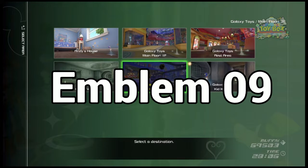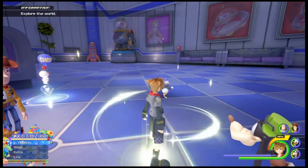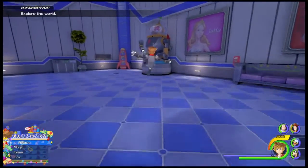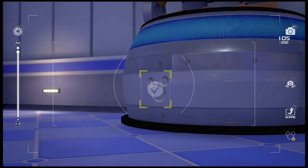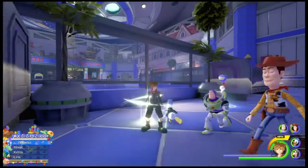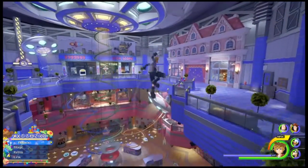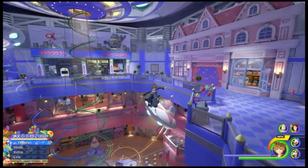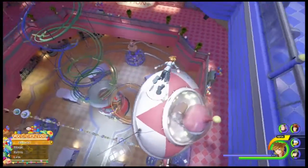For this next emblem, you're going to want to start at Main Floor 3F. From this save point, you're going to go immediately to your right, and there's going to be one sitting right on this thing. Now back to that same Main Floor 3F save point, we can easily get to our next one — you see this red and white spaceship hanging down over here. The emblem is actually going to be sitting on this little latch on top of it.